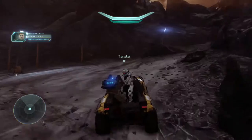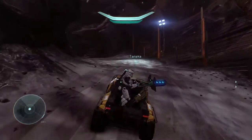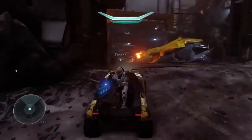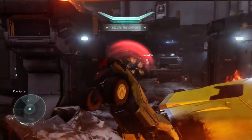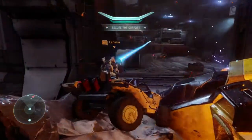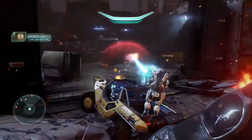So normally you hop off the Warthog, but as you're going to see here, you can actually take the Warthog above the wreckage. You want to jump over - not really gracefully, but just wiggle your way around and you can get the Warthog into this section.